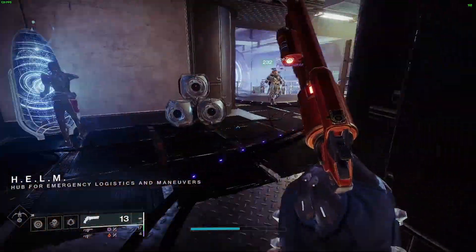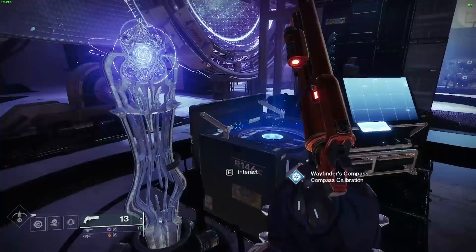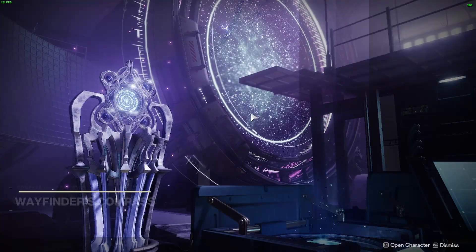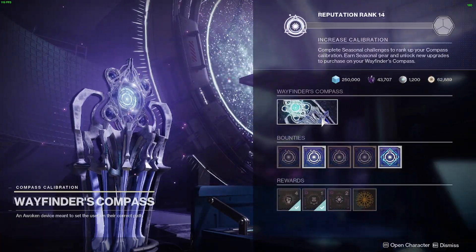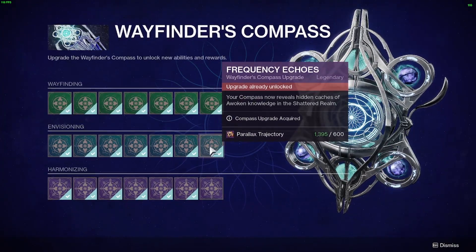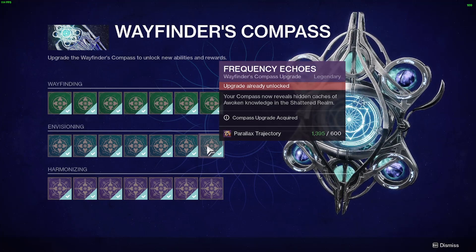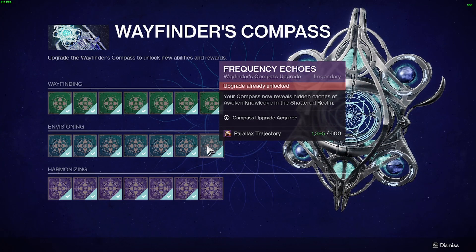Hey, what's up guys, it's Oshreds here back with another video. Today we're going to be taking a look at the caches within the Shattered Realm Debris of Dreams. To preface this, you will need to complete one run of the Debris of Dreams before being able to see these caches, as you need the Wayfinder's Compass upgrade called Frequency Echoes. This can be obtained by being up to date with the Wayfinder's Voyage quest this season.